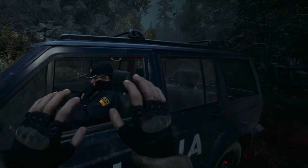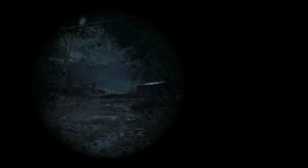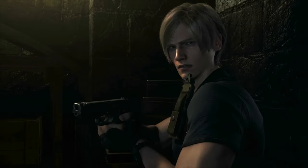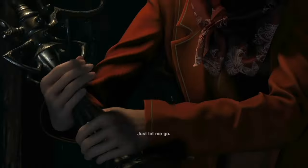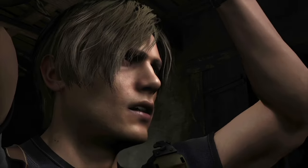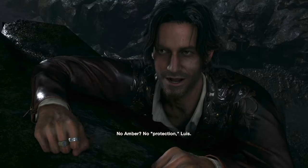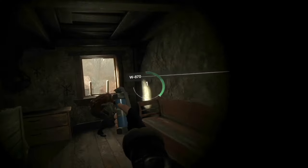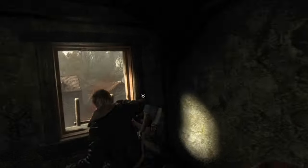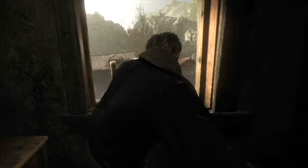To set the stage for Resident Evil 4, we delve into the narrative following Leon Kennedy, a government agent on a mission to rescue Ashley Graham, the president's daughter. Abducted by the Los Illuminados cult under the sinister leadership of Osmond Sadler, Ashley's fate hangs in the balance. As Leon ventures to save her, he confronts not only the malevolent cult, but also contends with Las Plagas' infected residents, enigmatic figures, and a myriad of other daunting challenges.